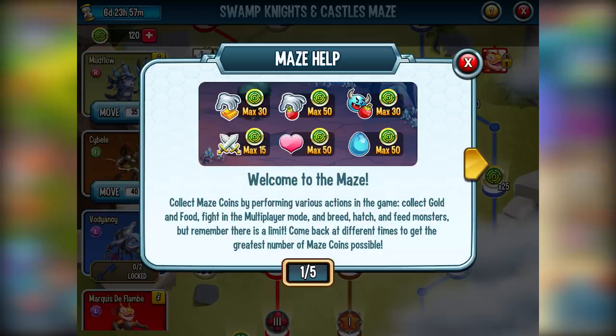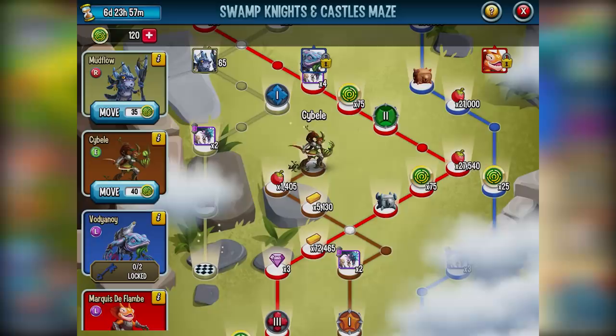Two days from now — exactly two days from now — and I will update it if I'm wrong on the timing, but I'm pretty sure it's two days from now. I missed a 30% discount because I basically had the game on and two days had passed, so I never got the notification of a discount. But basically two days from the time the maze starts, you're going to have a 30% discount. And if you can get 2000 maze coins, you will definitely be able to get Charmless. Getting 2000 maze coins is not hard because you can get 225 maze coins every four hours. The different ways you get maze coins are: collecting gold, collecting food, feeding your monsters, hatching your monsters, breeding your monsters, and fighting PvP — those are the six different ways.